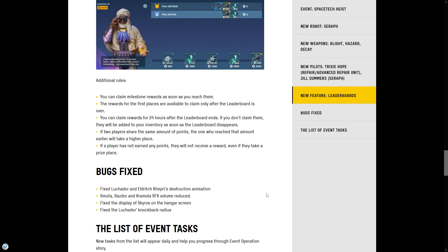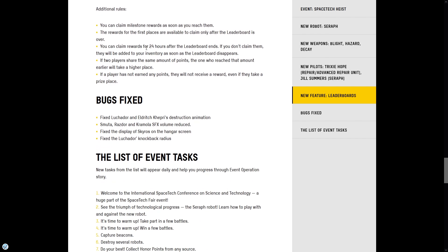We have to wait and see how the leaderboards work when the event starts — I logged into the game and didn't see them yet, so they'll probably appear when the event begins. For bug fixes: they fixed the Luchador and Eldridge Capri destruction animation — I know about this one, it was hilarious. They also reduced the Arasdor and Caramelized SFX volume — finally, it was so annoying! They also fixed the display of Skyos on the hangar screen and fixed the Luchador knockback radius.